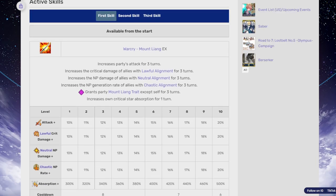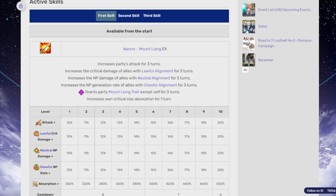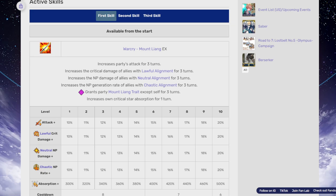So first of all, we have to talk about the alignment buffs. There are obviously a great amount of lawful, neutral, and chaotic servants in this game. There are not that many servants with all three alignments — I'd have to look that up. But I do know there are servants with lawful and chaotic, and servants with lawful neutral and chaotic neutral. If a servant does have all three alignments, that's a huge buff. Even if they only have two, that's still like 40%, so this is actually a pretty solid buff for allies.